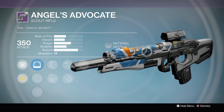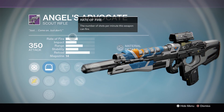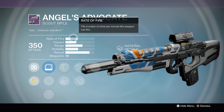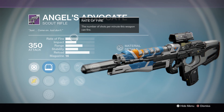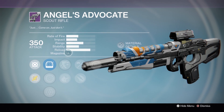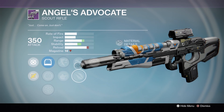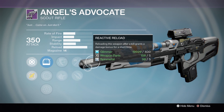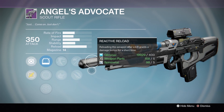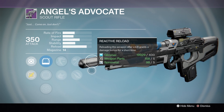Scooting over to the Angel's Advocate — this was the first option I picked up from all the vendors. It's the most interesting one for me because it's the only Scout Rifle this year in this particular archetype, and we had none last year. You'd know this as the Mida Multi-Tool — a baby Mida. It's slightly higher rate of fire than the other popular Scout Rifles, meaning a quicker time to kill, but it kills in just as many shots. With Outlaw, Reactive Reload, and your choice between Smallbore and Explosive Rounds, it's a very interesting option for both PvP and PvE — pick it up if you haven't already.